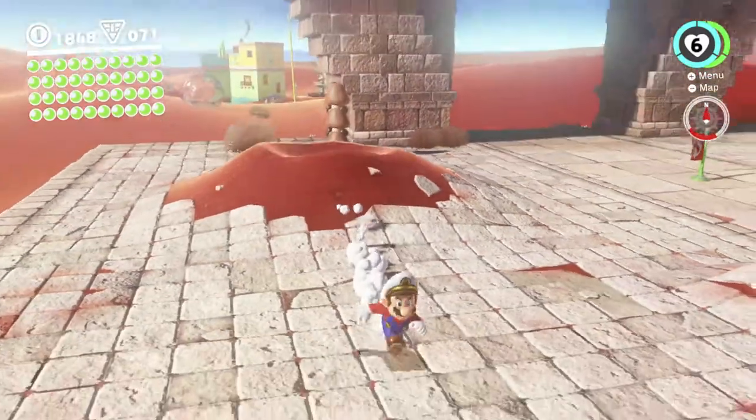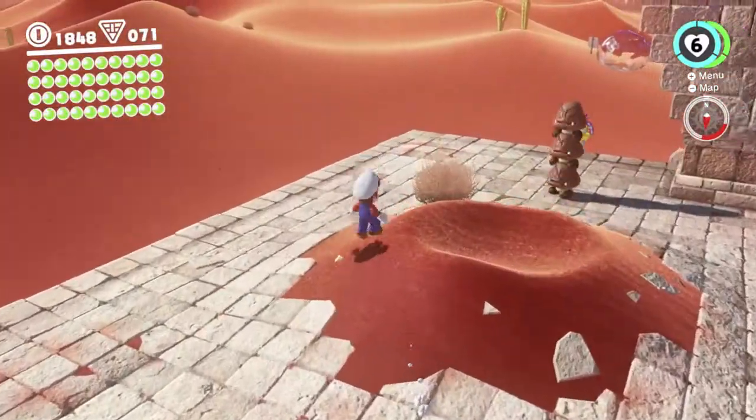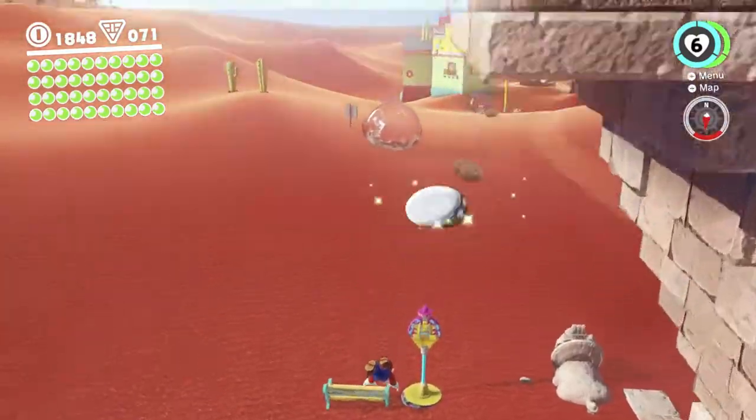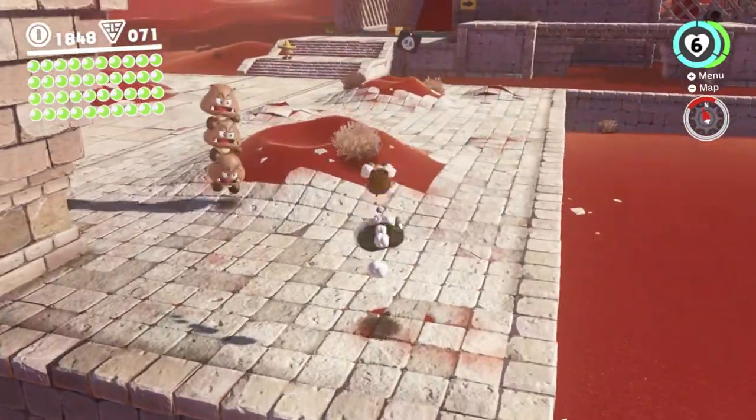I don't think that's the way to do it. I'm leaning towards doing a triple jump off here and then carefully lining up my cap throws so I can actually bounce and go into the side of that wall there.